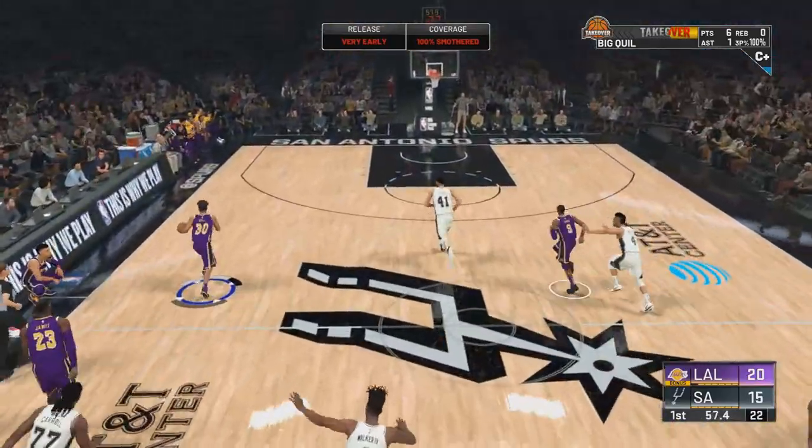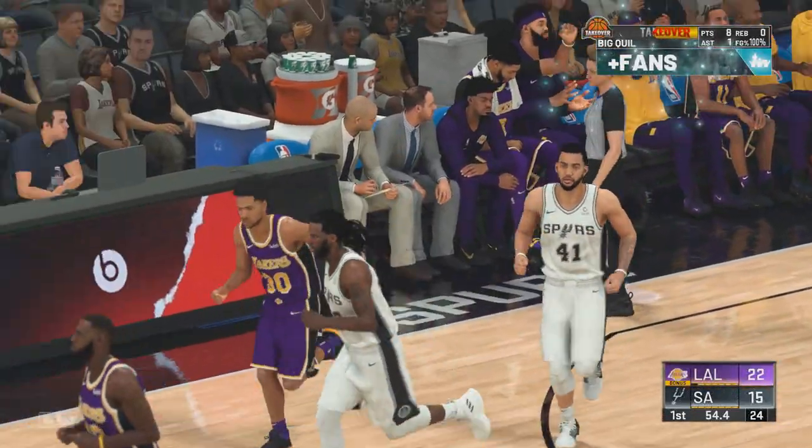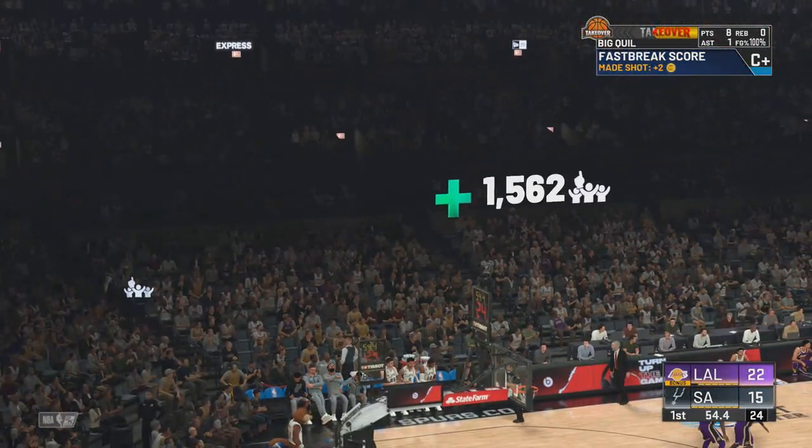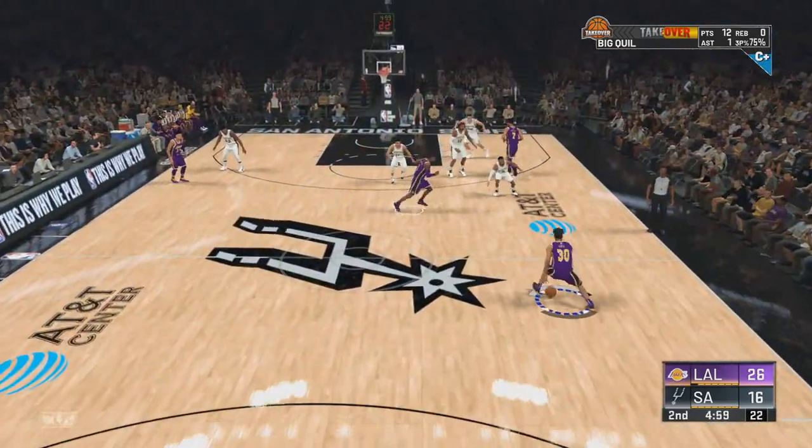On fast breaks in 2K20 My Career, fast breaks are so overpowered. The second you see somebody shoot, start running the break and spam A — your centers will always pass it.